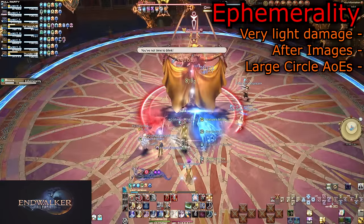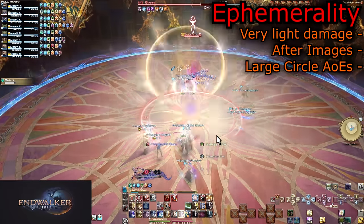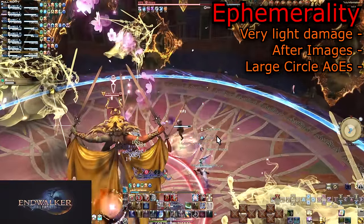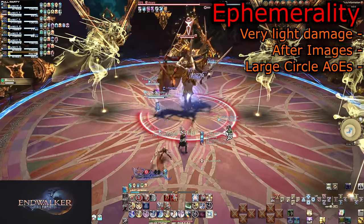Ephemerality spawns a number of after-images in the air. This will explode into circular AoEs. You can stand at max melee range toward the midpoint of the two middle images.